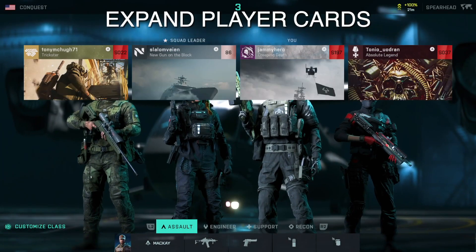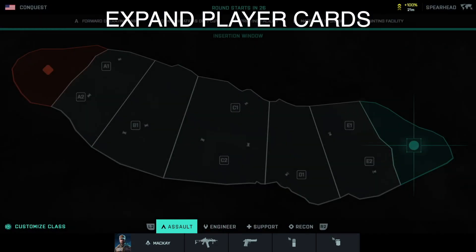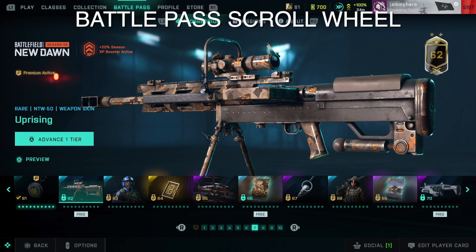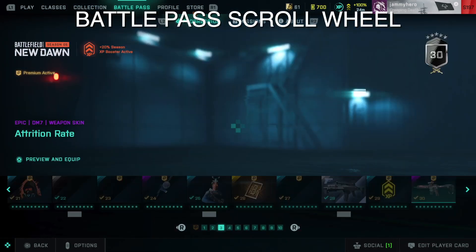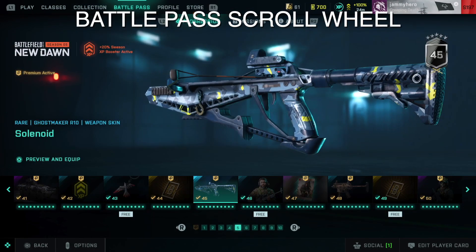First of all, we have the ability to expand player cards in the loading menu. You can now have a full look at your teammates' player cards, their rank, and all the stuff displayed on it while you're picking your loadouts before the game starts. PC players can now also use their scroll wheel to navigate the battle pass, which apparently is a feature people have been asking for, as before you'd have to click left and right between each reward on the pass to see what was next.